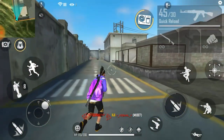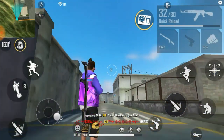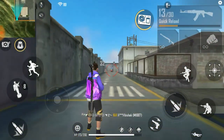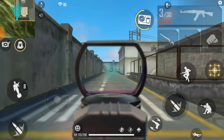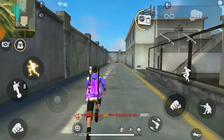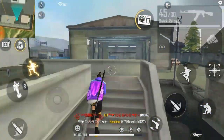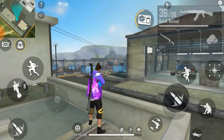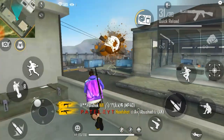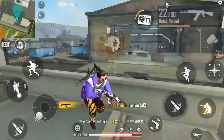If you have low attachments, I prefer that you don't use it. But if you have good attachments and you have a Winterland AK, then you can use it. The headshot rate is very low, as you can see. With full attachments on Winterland AK and no attachment on Dragon AK, you can see how many bullets are missing — about five or six, only one hitting.